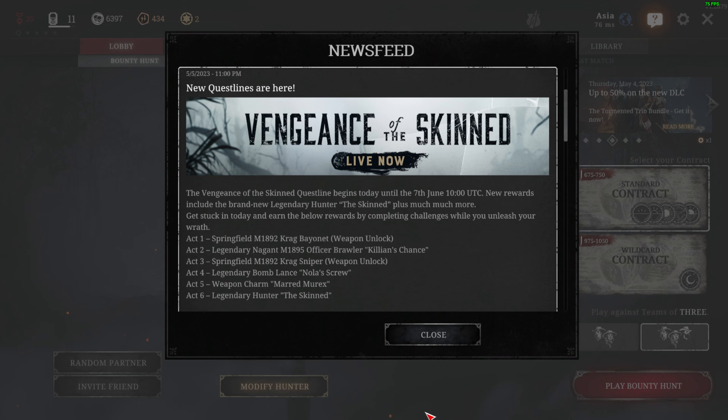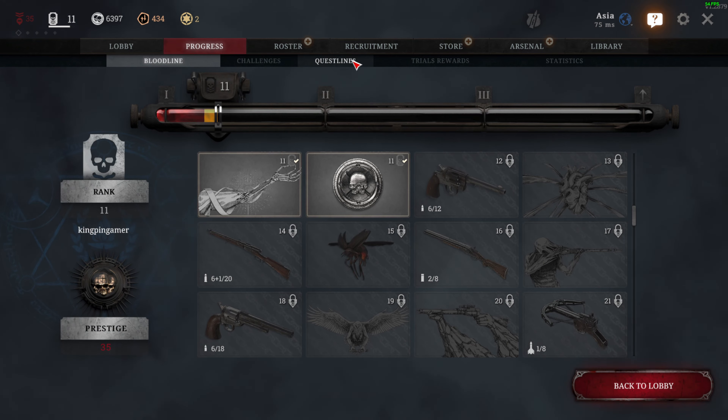Welcome back guys, they have a new questline called 'Vengeance of the Skin' and it's already live. We're going to get a Springfield Crag Bayonet — I think that's a new weapon — a legendary Nagant Officer Brawler, a Springfield Crag Sniper, a legendary Bomb Lance, a weapon charm, and a legendary Hunter skin. Let's check the questline.